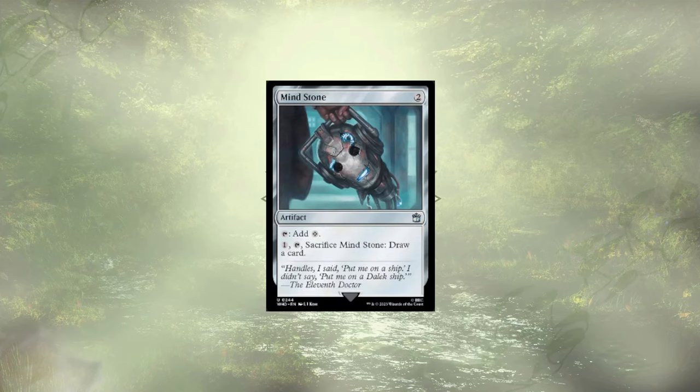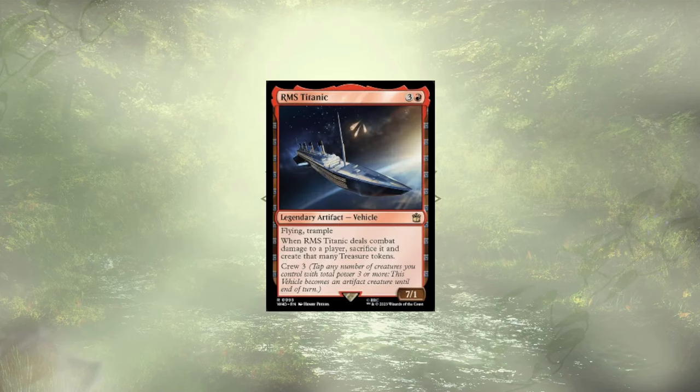Mind Stone is up next, and it's not a bad mana rock by any means, but it's also not a great one. I think we have better ways of gaining more mana on a recurring basis, and this card could just step aside to make room for them. The RMS Titanic follows up our Mind Stone, and while it's likely to ram itself into an opponent on the turn it ETBs and sack itself to give us a bunch of treasure — likely leaving us mana positive on the card, with the damage not being inconsequential either — I think we could find stronger plays at 4 mana.